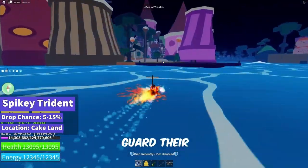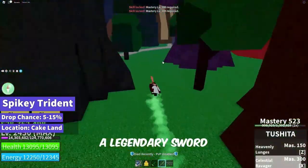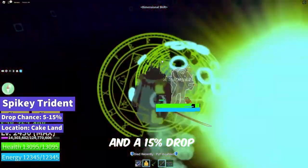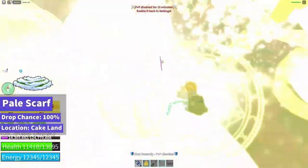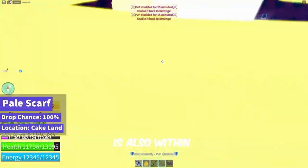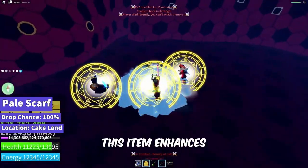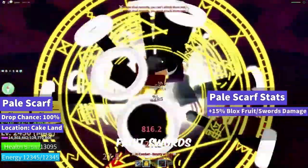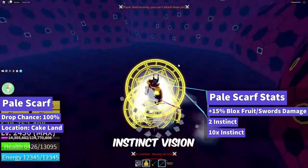The king guards their treasures fiercely. The spiky trident, a legendary sword, boasts a 5% drop chance from the cake prince and a 15% drop chance from the dough king. But that's not all — the pale scarf, a legendary accessory, is also within reach. With a 100% drop chance, this item enhances your abilities with plus 15% Blox Fruits sword damage, 2 instinct dodges, and a 10x instinct vision range.